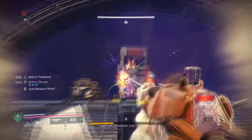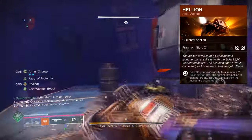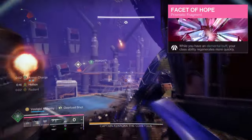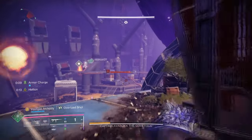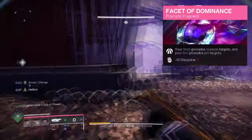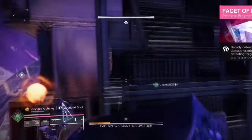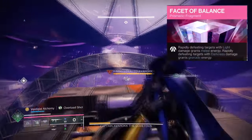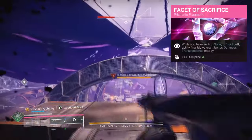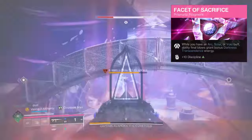For aspects and fragments, we have the following. Feeder Void, where getting an ability kill grants you Devour. Helion, where using your class ability summons a solar mortar that will scorch and ignite targets. A Facet of Hope, where having an elemental buff will regenerate class ability over time. A Facet of Protection, where being surrounded by enemies makes you more resistant to incoming attacks. A Facet of Dominance, where your Void grenades weaken targets and your Arc grenades jolt them. A Facet of Balance, where rapidly defeating targets with light damage grants melee energy and defeating targets with dark damage grants grenade energy. And a Facet of Sacrifice, where having an Arc, Solar, or Void buff — ability final blows grant bonus Darkness Transcendence Energy.